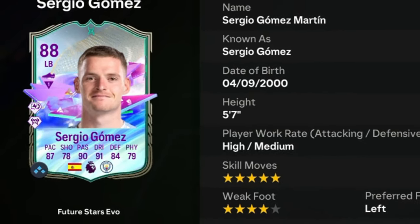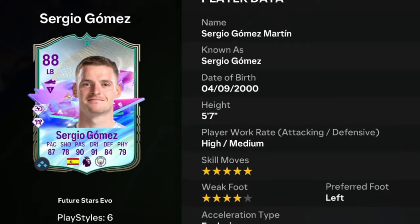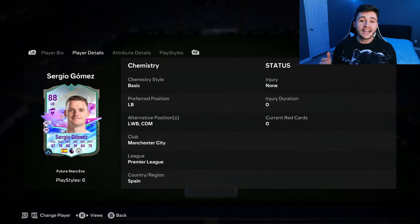Gomez is an 88-rated card. He has high/medium work rates, left-footed, with five-star skill moves and four-star weak foot. As you guys know, we did go ahead and get the Future Stars Academy defenders, and there are a lot of really solid options. Looking at Sergio Gomez, he can play left back, left wing back, and center defensive mid.